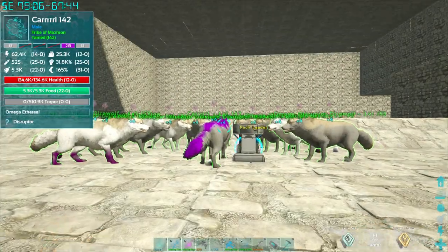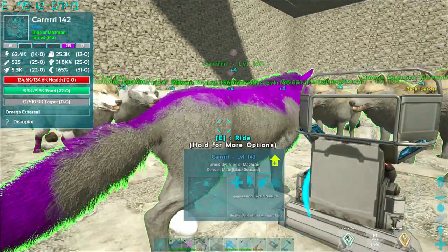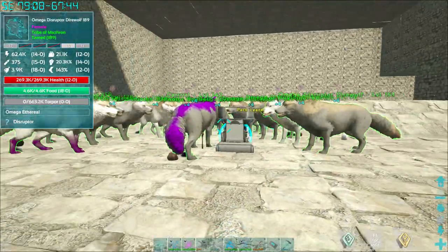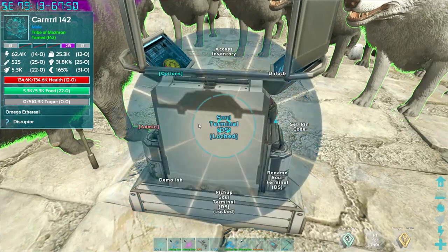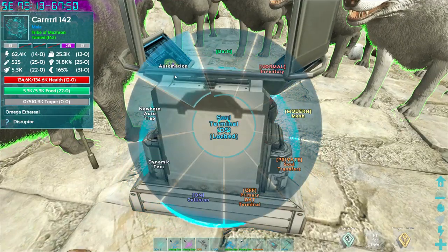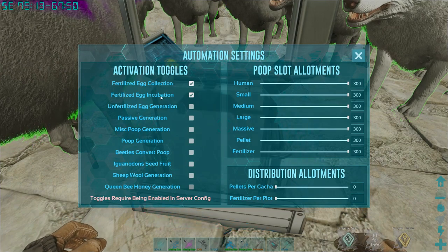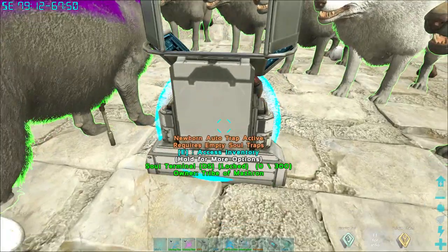Alright, here we are. I decided to name our little wolf friend Carl, so Carl is going to be our main breeder to start. We've got him centered around a soul terminal. Make sure when you first start, go into your options, go into your automation, and make sure you have fertilized egg collection and fertilized egg incubation both selected — the rest doesn't matter for breeding.